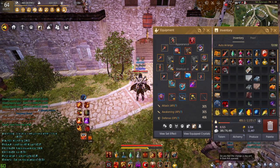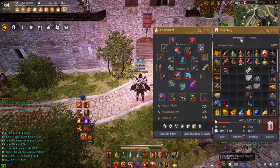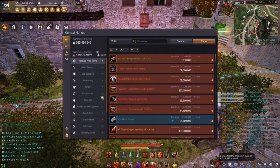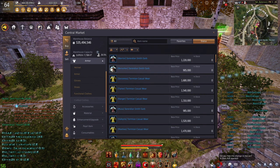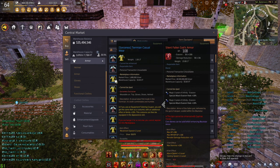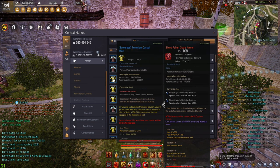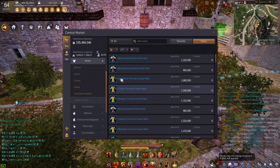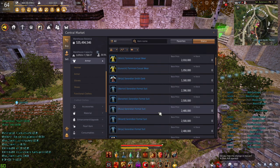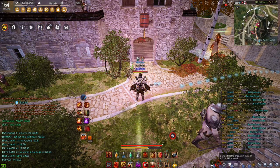Once you have those two things plus your pearl chest piece, you're going to need a crafted piece of clothing. On the market you can look at crafted clothes — for example, hovering over the Serendian Smith Garb shows critical hit plus one as the item effect at the bottom, while another crafted cloth gives movement speed plus two. The class doesn't matter; you just want to buy the one with the item effect you're looking for. On NA these are often sold out, so I'm going to show you how to make them.